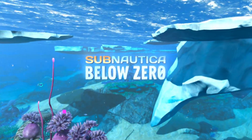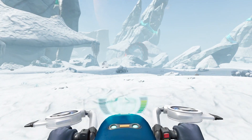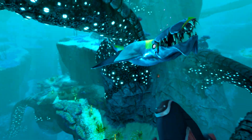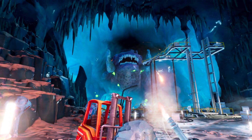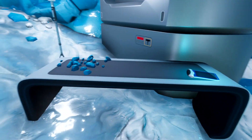Set one year after the award-winning original, Subnautica Below Zero plunges players into a frigid underwater adventure in search of answers. Here, the native wildlife above and below the surface might consider you a tasty treat, assuming you don't become an ice pop first. The previous research crew has vanished, including your sister.